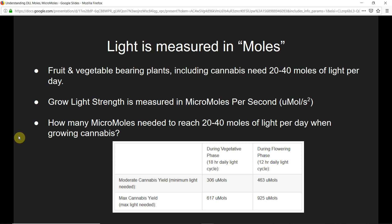During the flowering phase, you have less time to provide the same amount of light per day, so you need to increase the strength of your grow light. During a 12-hour flowering light cycle, to hit 20 moles of light per day you need to provide 463 micromoles per second. To get closer to 40 moles, you need to take it up to 925 micromoles per second over that 12-hour cycle.